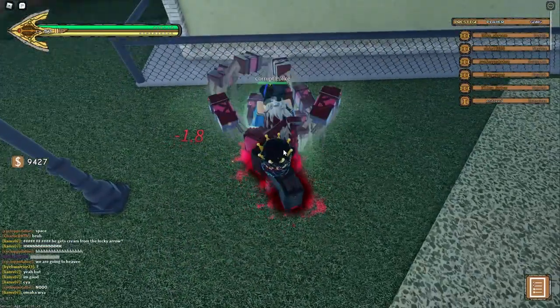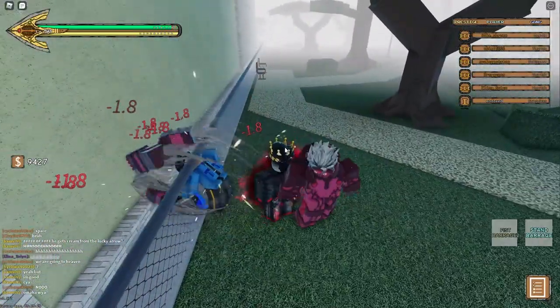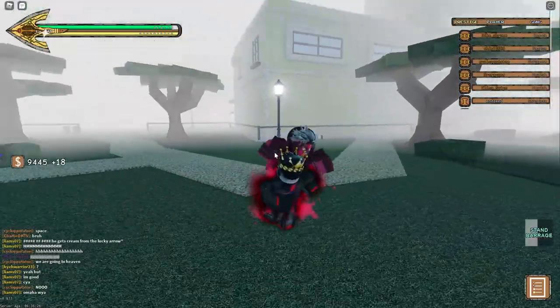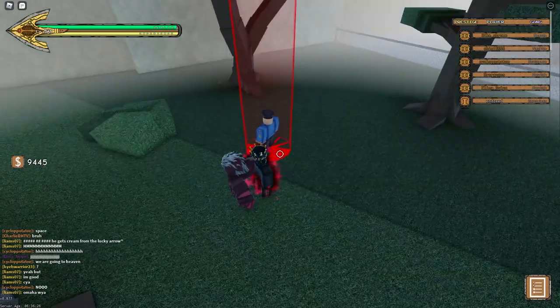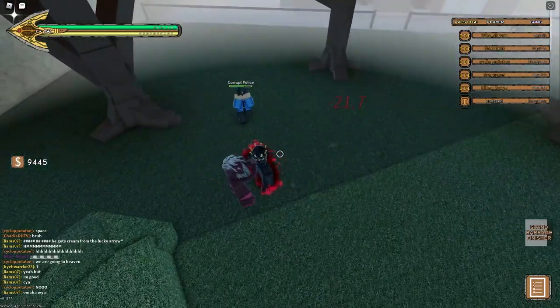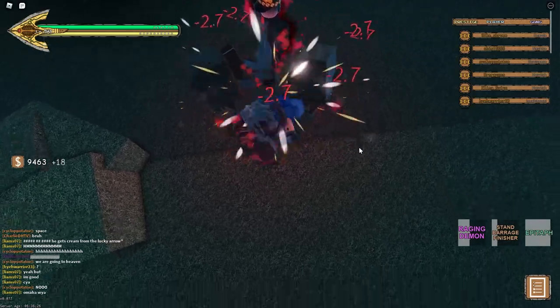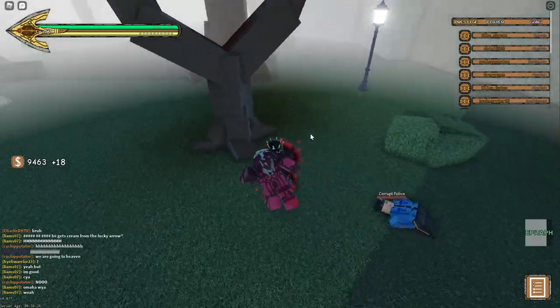Now let's test the barrage — it's 1.8 damage per hit on the barrage, which is one of the best in the game, and that doesn't even include using Harm On. The heavy punch does 21 damage and the counter itself does 2.7 damage a hit, which is so much.